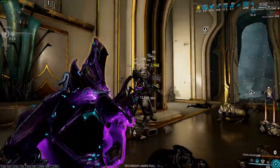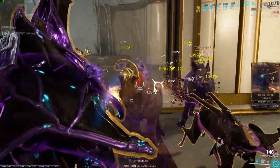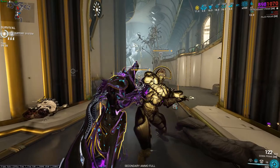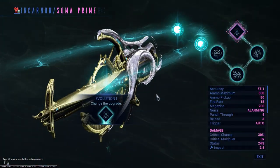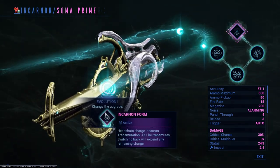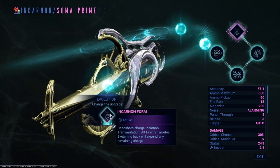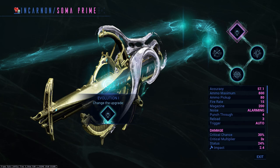We also have basically two evolution paths with this weapon, so without any further delays, let's get straight into it. For the Incarnate evolutions: considering we have two builds, we also have two ways of evolving this weapon. The first evolution, as already explained, basically allows you to turn the Soma Prime into a slash shotgun.